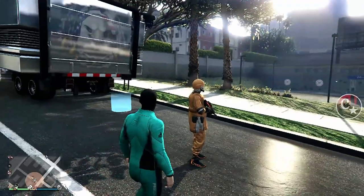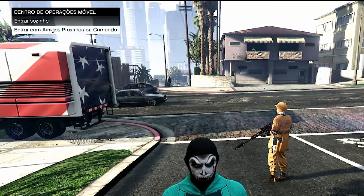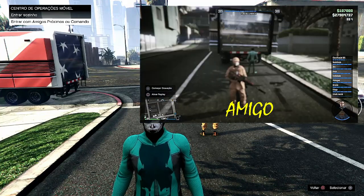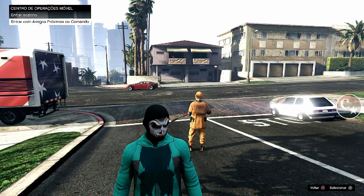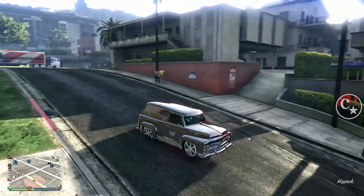O que eu vou fazer primeiro é subir na bolinha. O amigo está próximo. Tem que dar aqui — entrar com amigos próximos ou comando. Eu coloco o cursor em cima do amigo. Ele só vai ter que colocar a setinha para baixo e colocar em cima do Franklin. Clico para entrar com amigos próximos ou comando. Assim que eu aparecer aqui dentro, eu já falo com o amigo, ele pode sair do alerta do Franklin, entra no veículo e a gente vai retirar o veículo de dentro do caminhão.